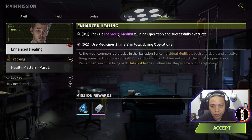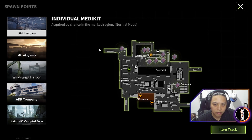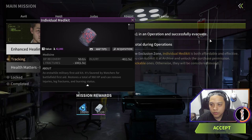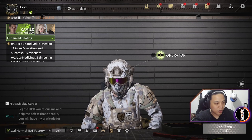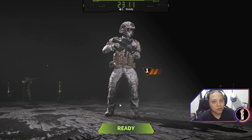We finished the first missions Camillo gave us and we get a new batch. This time we need to pick up an individual med kit from an operation and use one medicine during an operation. Here's how you find these items: go to the map you're about to hop into, then click the item track button. Once you spawn into that map you'll be able to see the med kit icon in specific areas where you can find them. Let's go to BAF Factory — I think it'll be easier to find items there. Also, please subscribe and follow me on TikTok — link in the description — I'm trying to reach 1,000 followers so I can go live on TikTok.